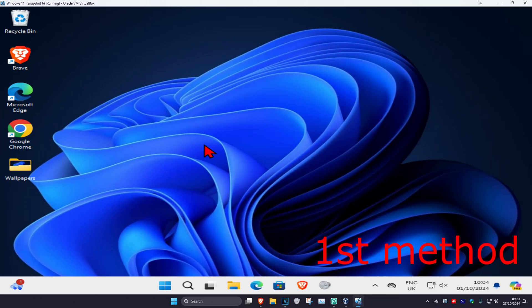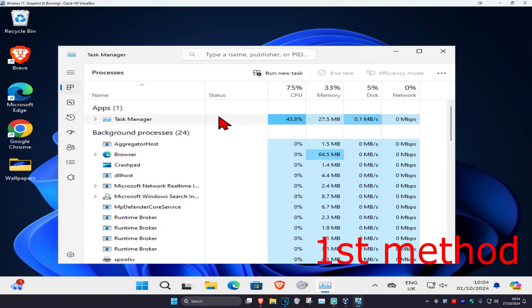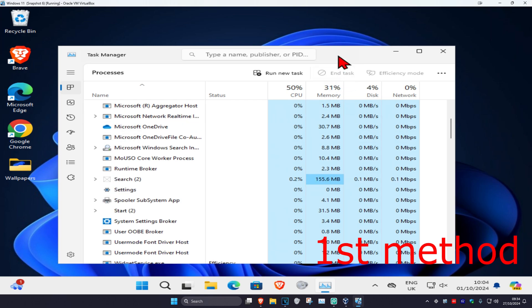For the first method, you just want to simply restart your game. If you're on console, just close it and then open it back up again. If you're on PC, either close it from the top right by clicking the X, or head over to search and type in Task Manager, click on it, find Black Ops 6, click on it, click End Task, then open it back up again.